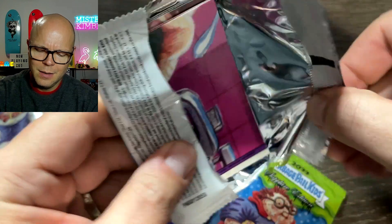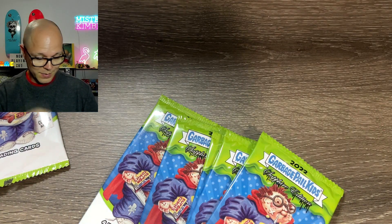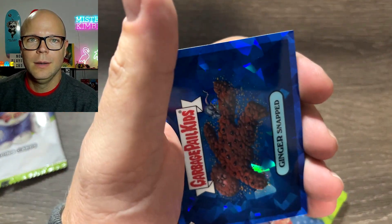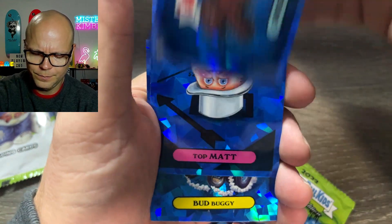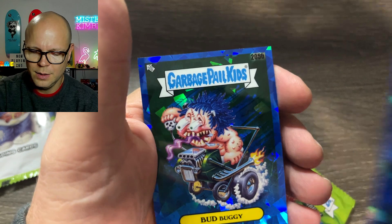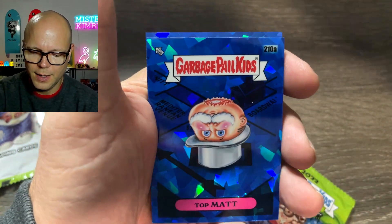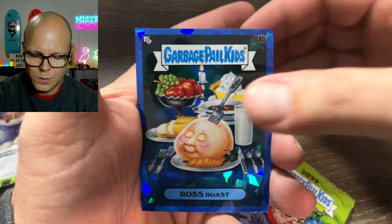This will be a rushed video. I do have work to do. I'm sneaking this in — playing hooky, so to speak. Ginger Snapped, Top Matte. They do have the new artwork from C5 — I was wondering about that. Bud Buggy, Ross Roast.